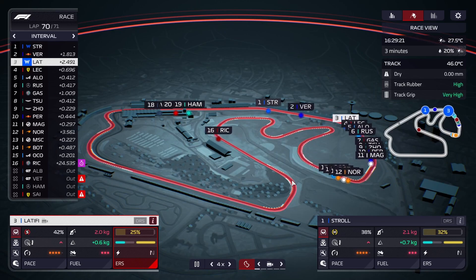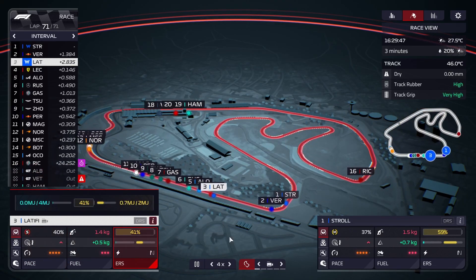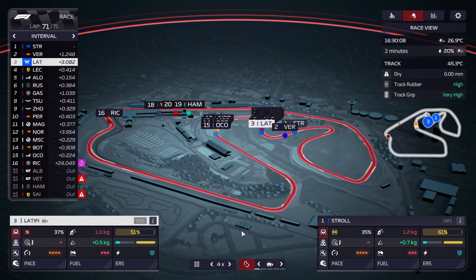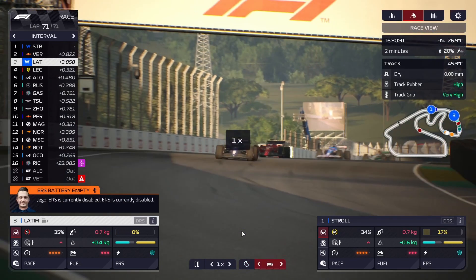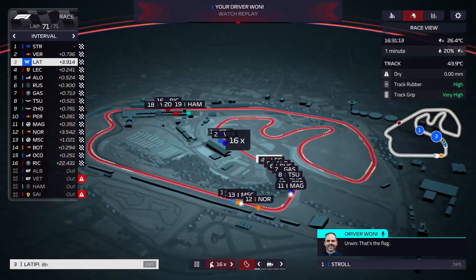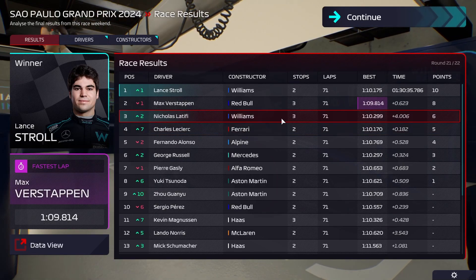I kind of doubt it. Verstappen is closing down the gap to Stroll on the other hand, which is a bit worrisome. But Latifi should have just about enough time to make this last to the end — same for Stroll. Lead driver on the last lap — very nice! Latifi is not catching Verstappen though, so we'll just protect his position. We'll put both on defend and won't tweak any other settings. First and third — we can be very happy with that.